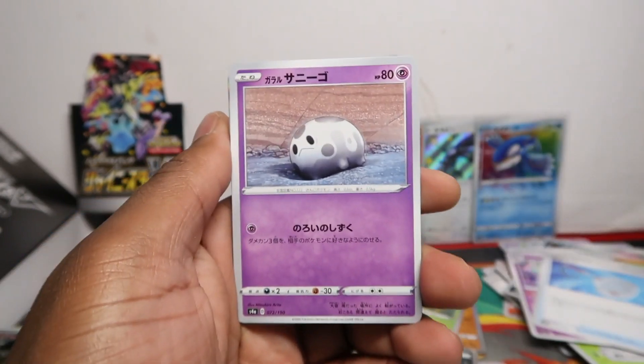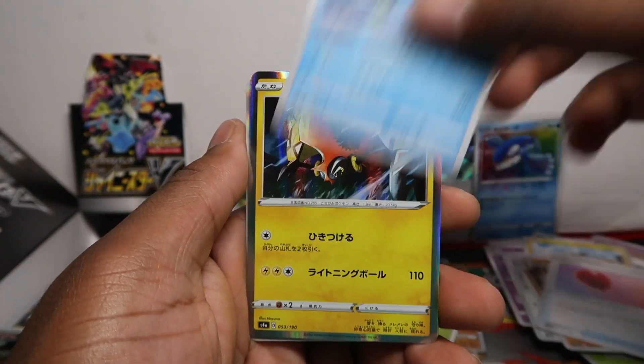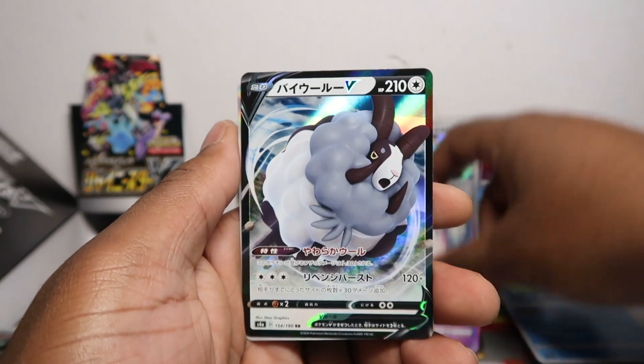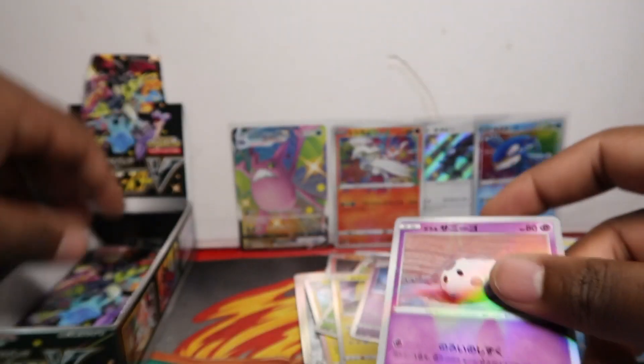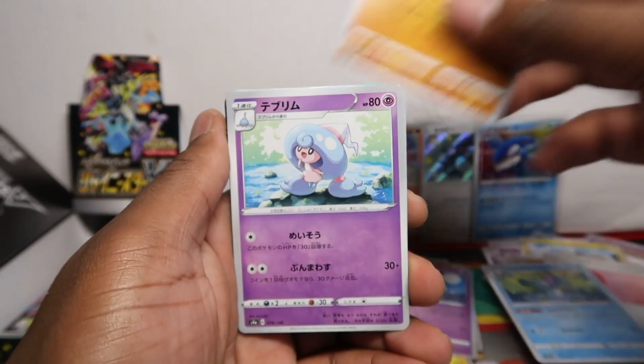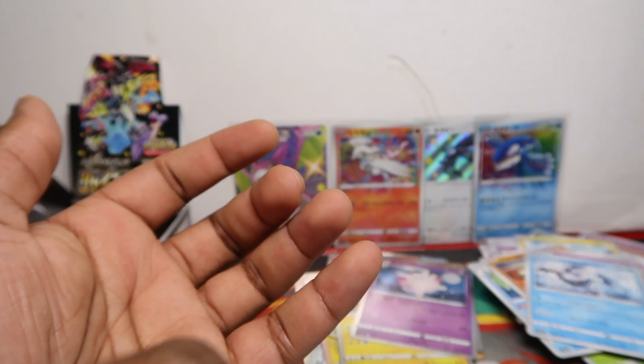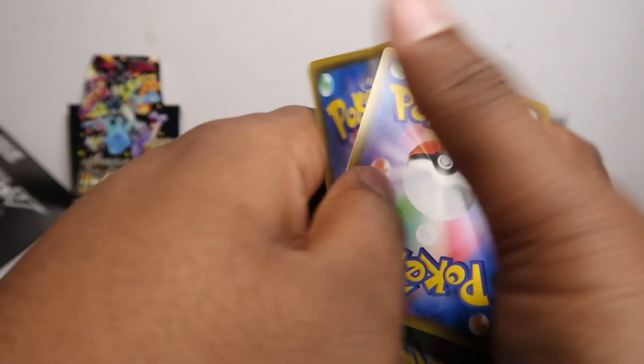Let's go! Darkrai and Regice. Oh, we've got a Cofagrigus called Fable double and then this one — I don't know what that one is. So much shine. Japanese holos are just so much better.